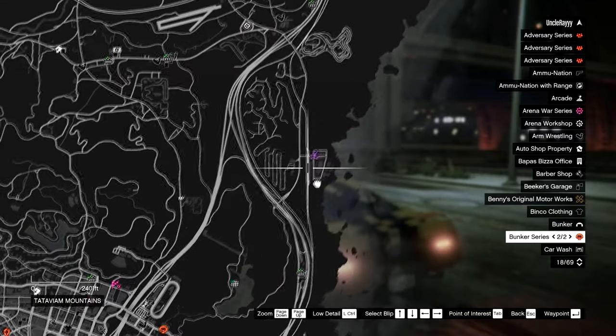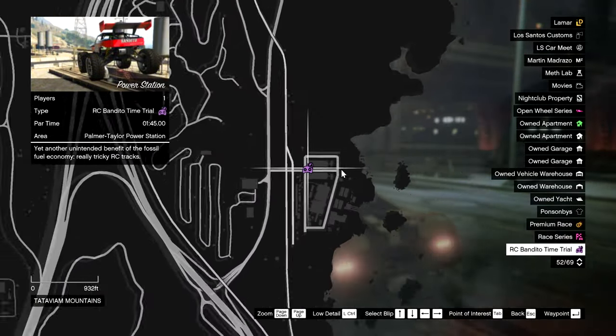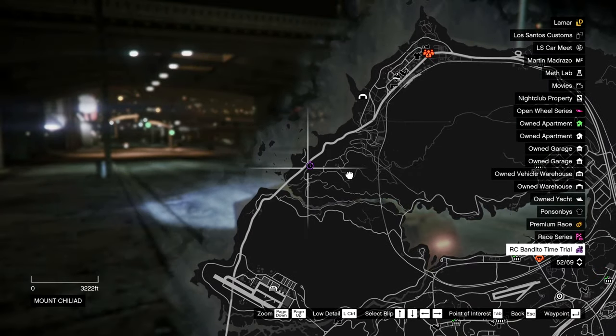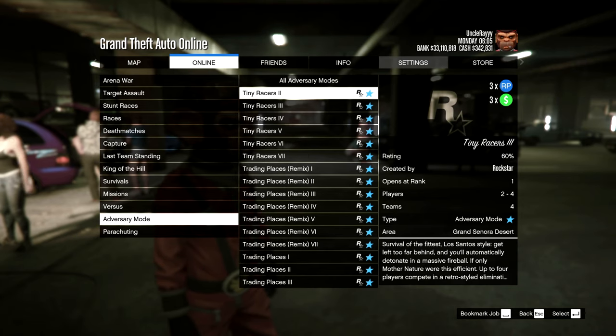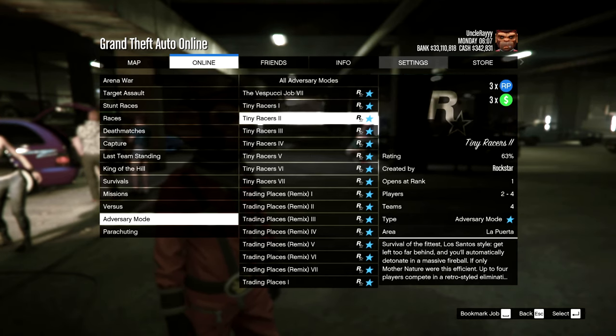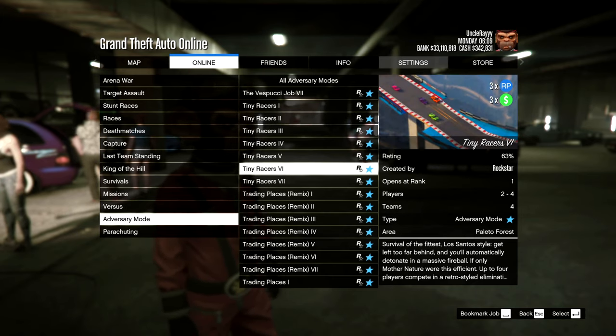Your RC Bandito time trial this week is up and over at the Palmer Taylor Power Station. The other time trial is right over by Mount Chiliad. The triple money this week is going to be the adversary mode Tiny Racers — I've never really done it before, but it's triple money and triple RP this week, so give it a play and see how it goes.